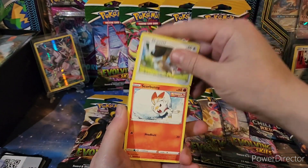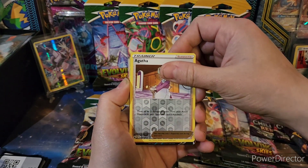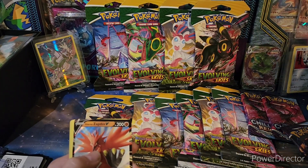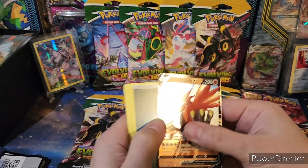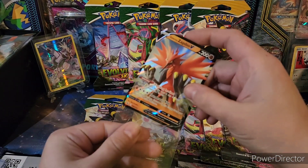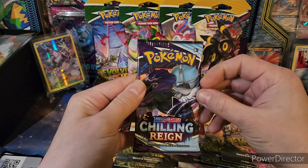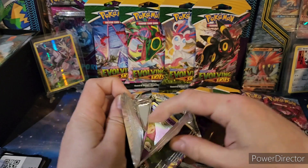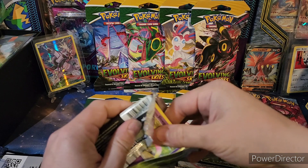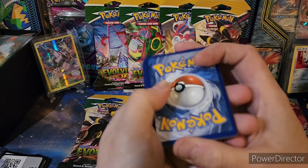Scorbunny, Agatha, and another hit — Zapdos! Alright. These Chilling Rain packs were from different collection boxes, so could be anything in these. Same thing with these Evolving Skies blisters — I bought a couple sets of them from different people online, and then I just pick random ones out whenever I do these videos.